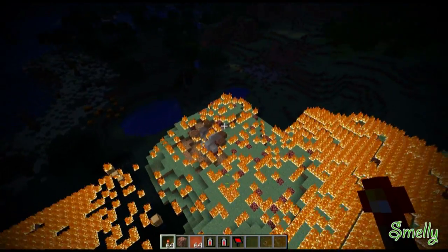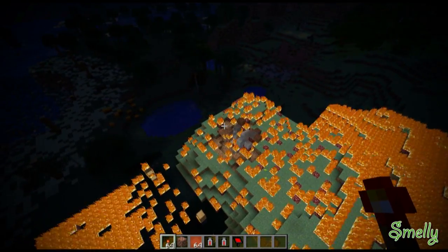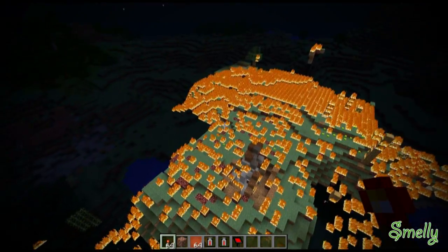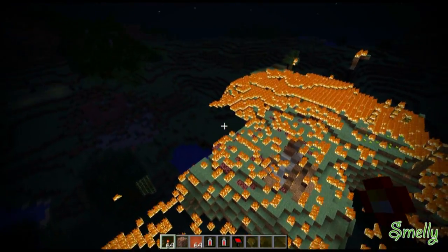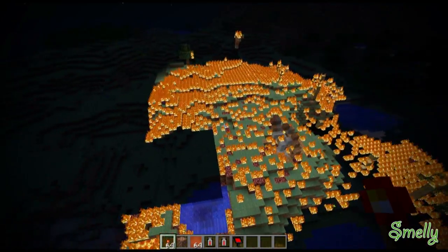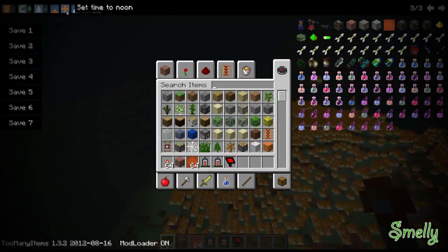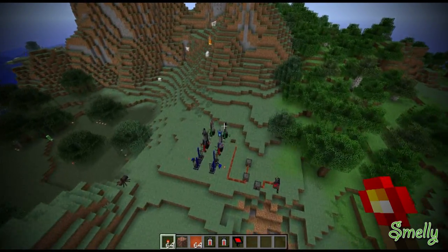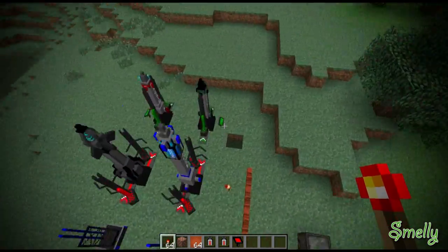That missile — it has to be daytime for it to work, that's why it showed a yellow beam. It's like taking the sun's heat and it turns the whole area surrounding it into fire, which is pretty cool. I'm going to put it back to daytime.